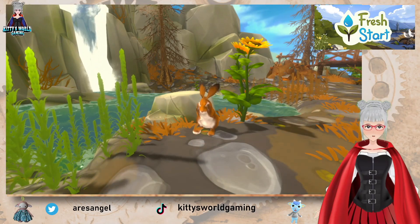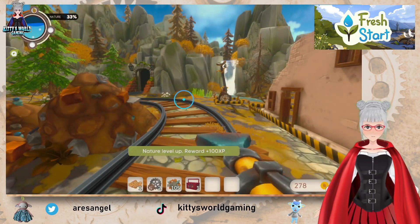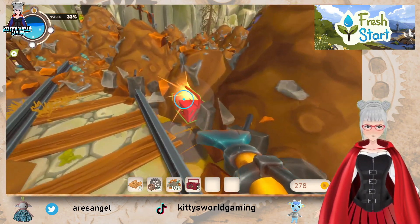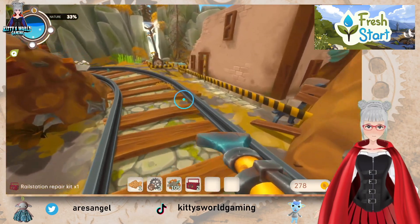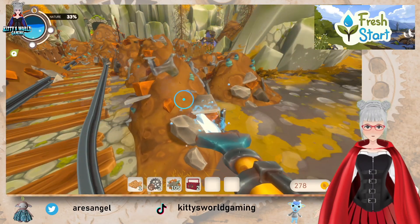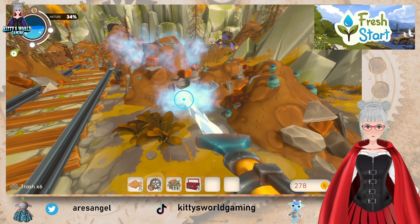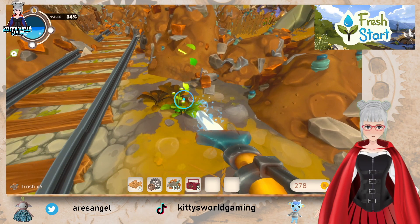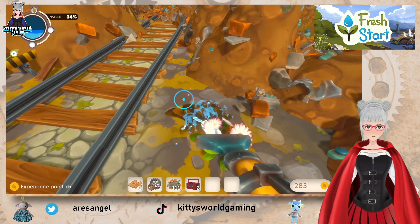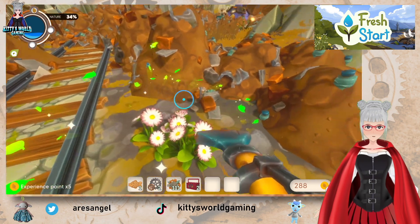Oh, this is adorable — a bunny! A bun bun! And my reward for nature level up — oh! Let's go on. That was cute. Up to nature base two. There we go.